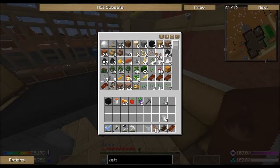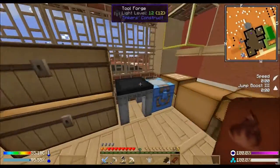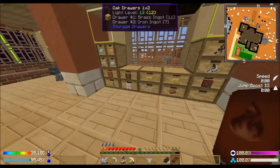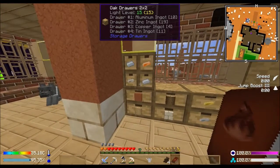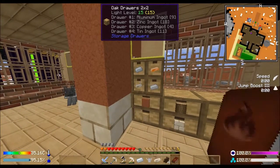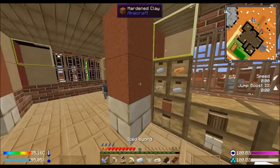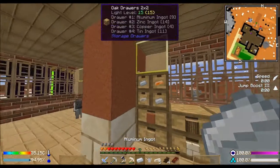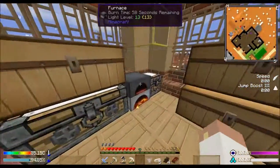I'm gonna go ahead and grab 16 of them just because it doesn't make sense to do less than that and throw them in there. Then I'm gonna need some zinc - where are you zinc? No, that's aluminum. That's the zinc. Okay, so there's my five zinc and I can put you back in there.